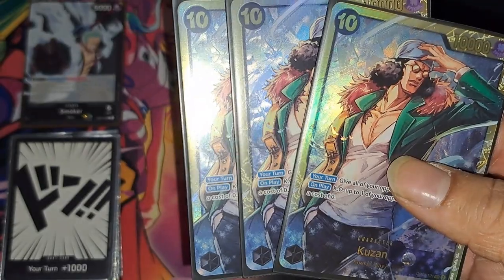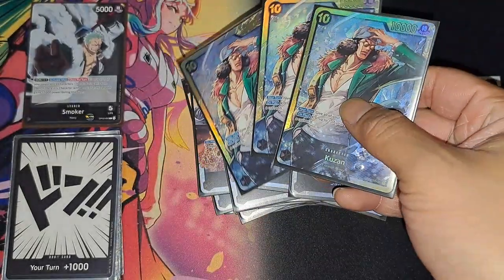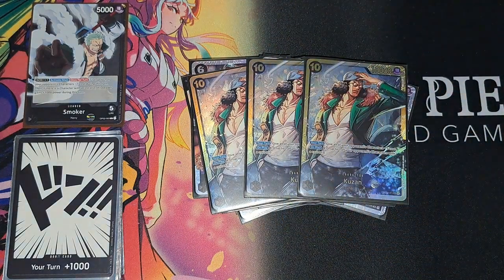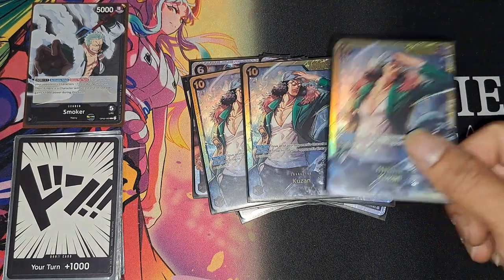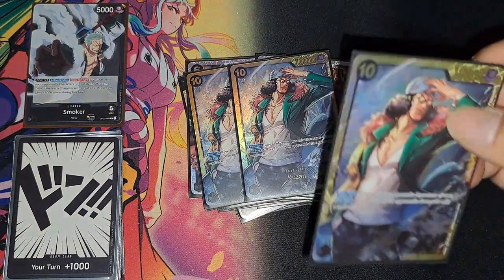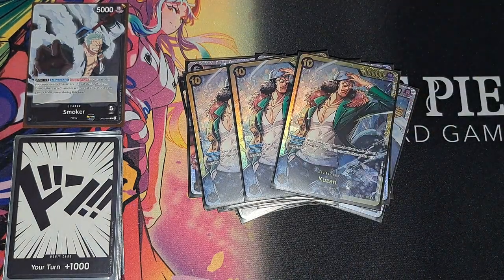Then three ten-drop Kuzon because you need a boss card. While he's face up, during your turn all your opponent's characters get minus five cost, and on play after that he can destroy a zero cost. Really good. I kind of haven't seen him every game but at ten cost — like Kaido — you bring him down and you don't honestly need anything else.